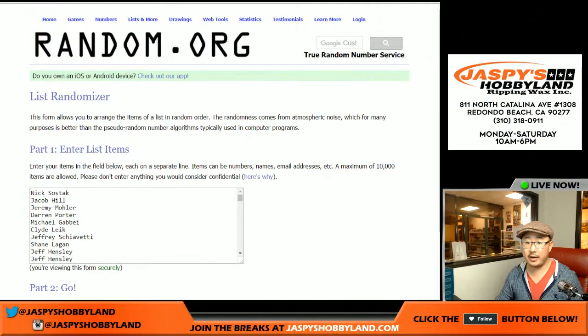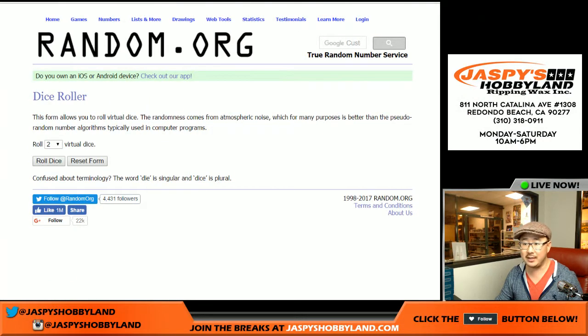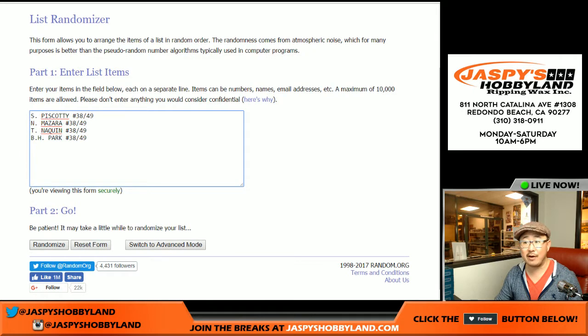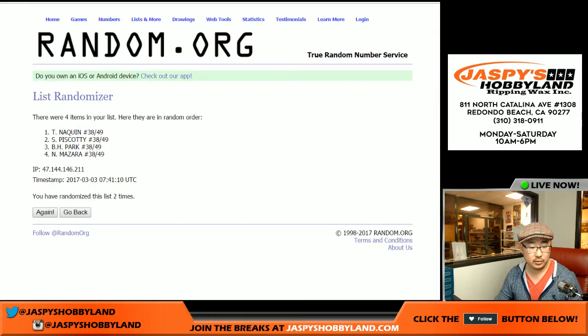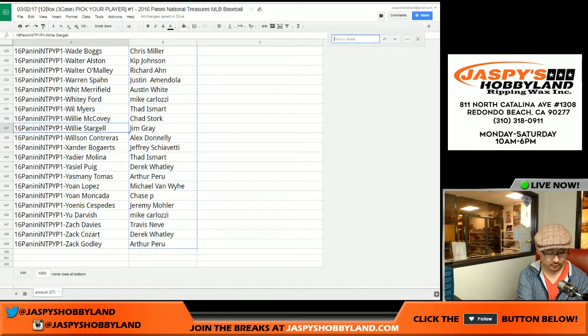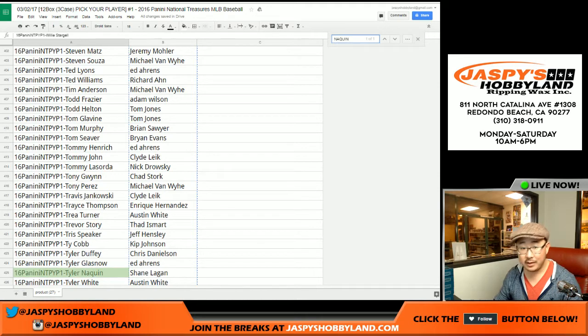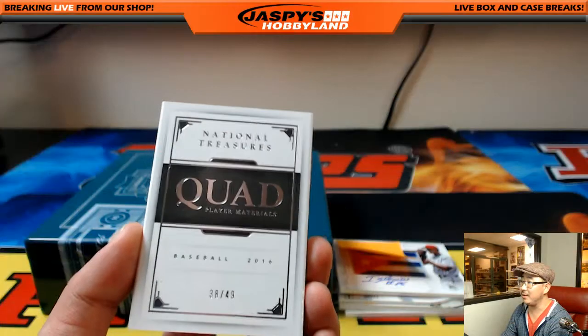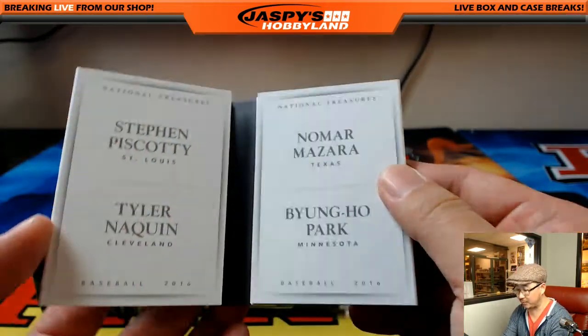Alright, now let's go back to this screen and roll the dice for all three lists. Lucky seven — five and a two, seven times. The 38 out of 49 book first. Five and a two, seven times: one, two, three, four, five, six, and seven — the final time. That would be Tyler Naquin. Tyler Naquin — Shane. There you go, Shane. You get the 38 out of 49 version. They look pretty much the same — 38 out of 49 version of this Quad Materials book.